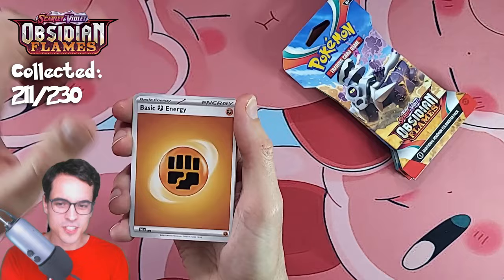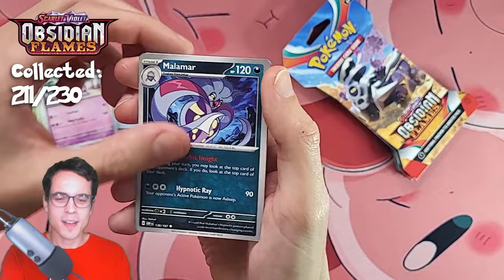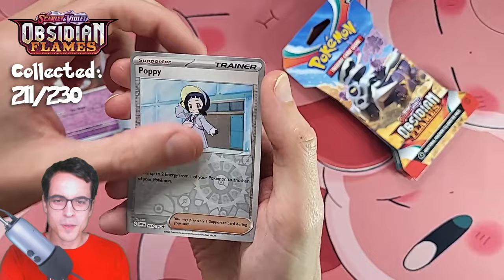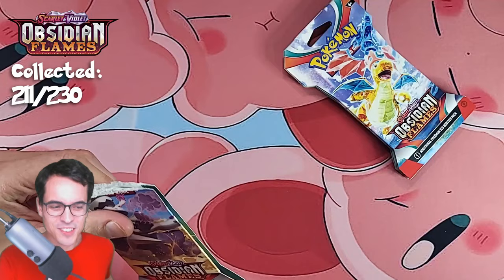We're still missing one Charizard — I really hope we can get it soon. Crabrawler, Clefairy, Capsakid, Tawnstore, Grumbull, Malamar, Grumpig, Greavard Reverse, Poppy Reverse — and a Darkrai. It broke the combo! The Darkrai broke the combo. It wasn't a Clay Doll and it wasn't a hit.